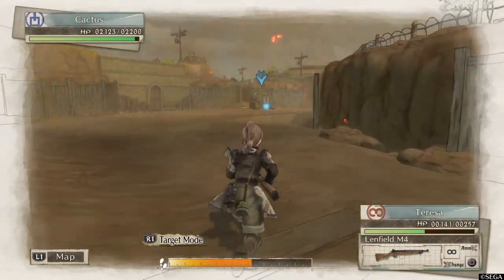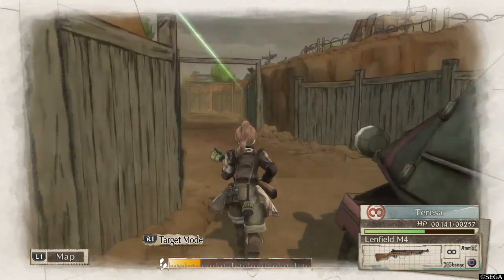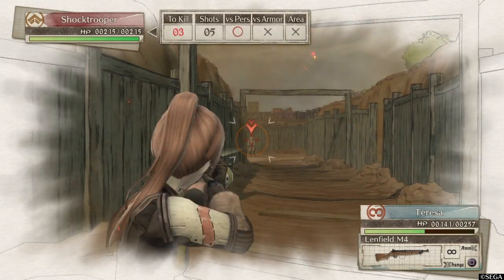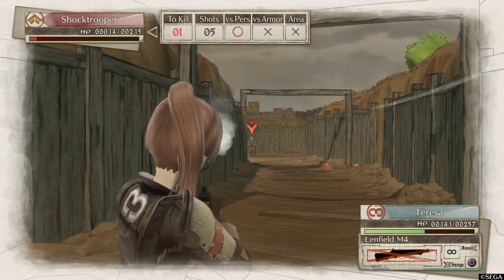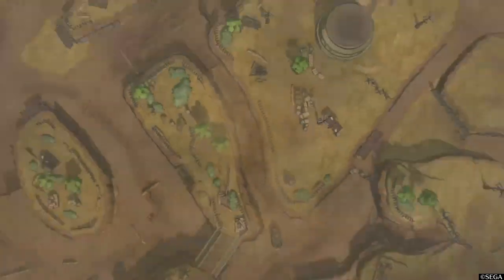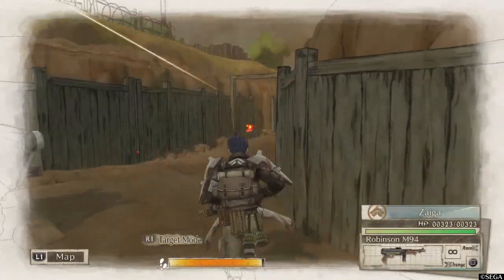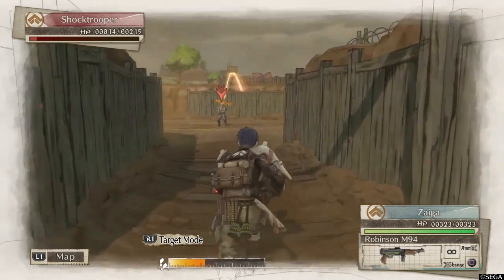I'm going to have the Scout start going into this trench and actually go for one of the enemies at the far end. In this particular playthrough I don't get him the first try, but if you do, it saves you another turn where you don't have to go and defeat him to progress. Here's my first deploy from the Cactus — I'm just going to use Zyaka first, and he's just going to go up there and finish off the enemy that the Scout couldn't.